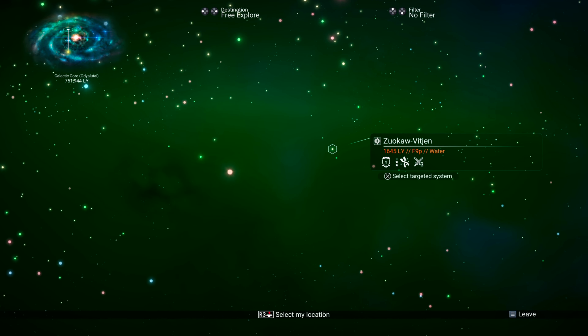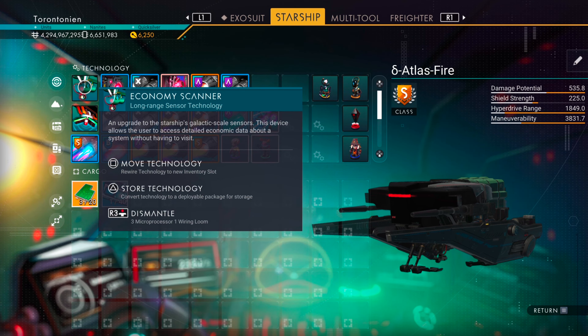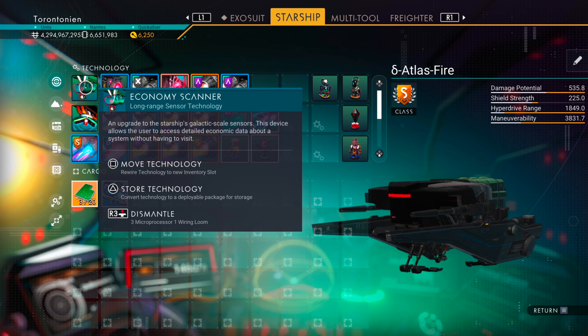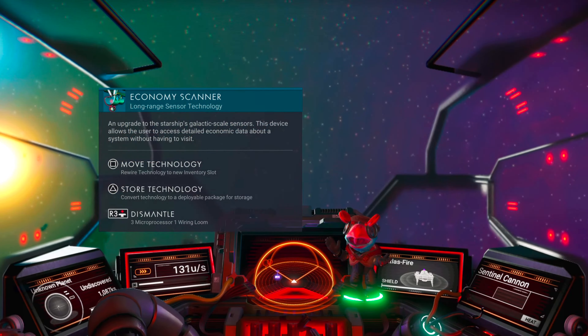If you have more than one galaxy to choose from or access to more than one, go ahead and choose whichever one you want — it doesn't matter, it's really up to you. Today I'll choose 256 — let's go to Odia Lutei, the hidden galaxy. Next, let's go to our options and click on the difficulty settings.